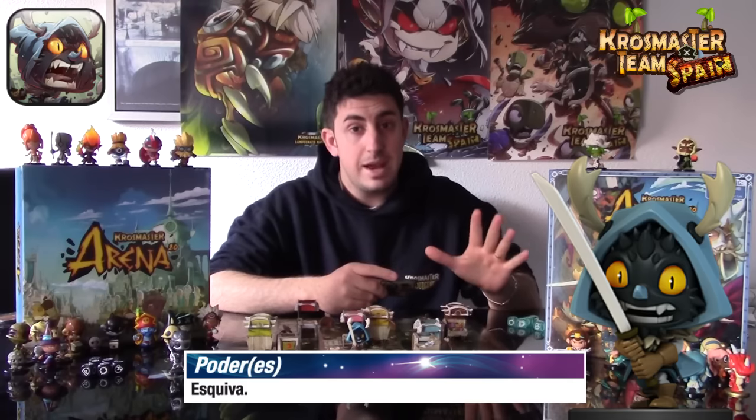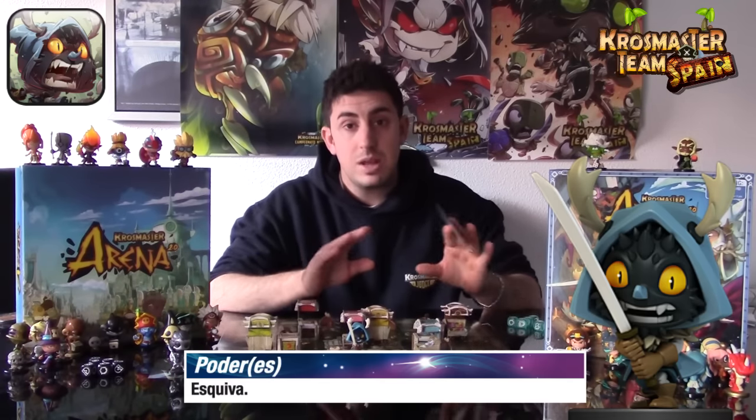Joris Spadachin solo cuenta con un poder: la esquiva. Con las nuevas reglas, la esquiva es un poder muy interesante porque ya no es lo mismo que nos plaquen. Nos permitirá no reducir los puntos de acción y puntos de movimiento, pudiendo apartarnos más fácilmente del oponente simplemente consiguiendo esquivarle.